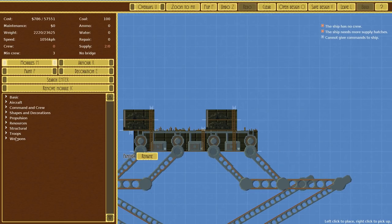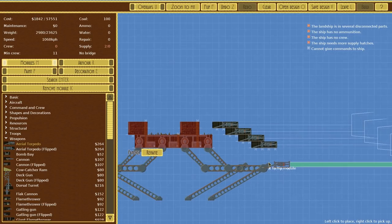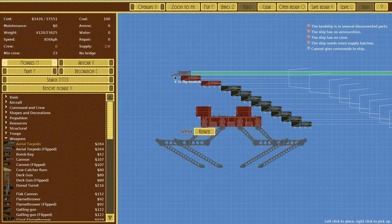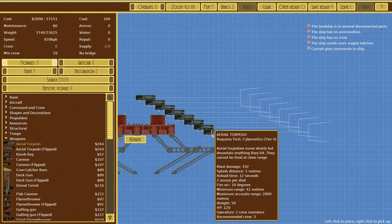The idea here is we're going to fit in aerial torpedoes. They're quite a beauty. I think if we stagger them like so, we're going to have like a deck of eight of these. We'll go for eight - let's not make it too ridiculous. These are aerial torpedoes. I previously said they weren't quite as good as a heavy cannon, but I ignored the splash damage. Looking at the figures, it's going to do 192 damage because we upgraded it. It's going to splash in five meters, with 100% blast damage in the entire splash radius.